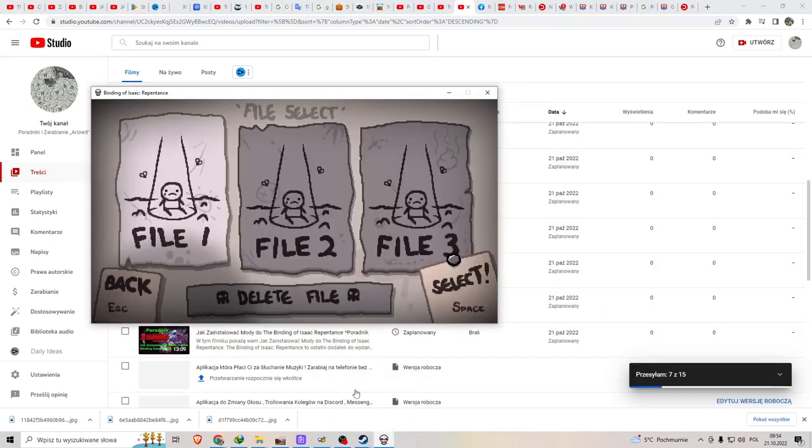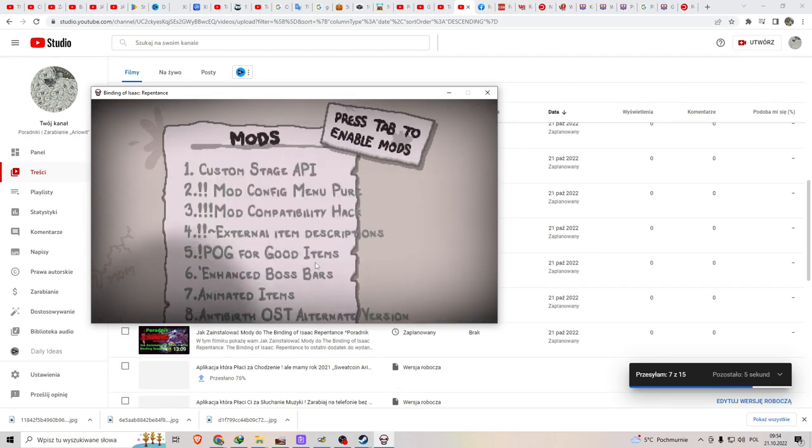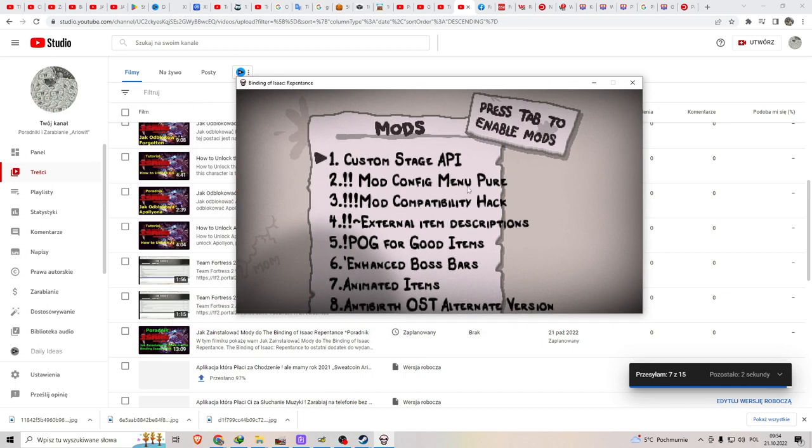Now, to do it, you must click on the mods and choose the choice which you need.